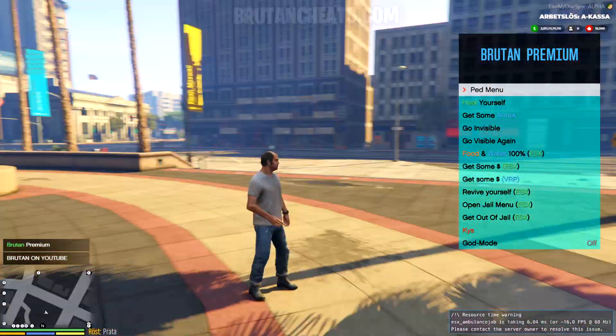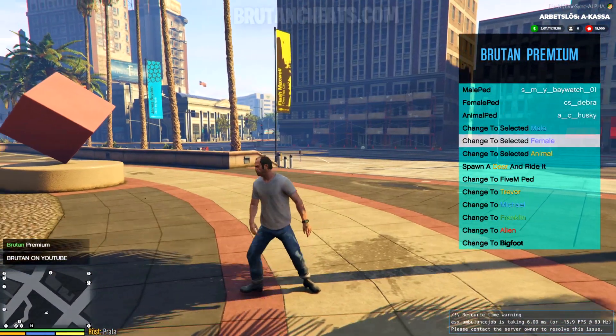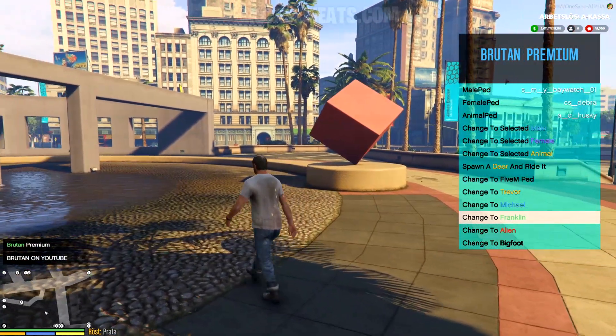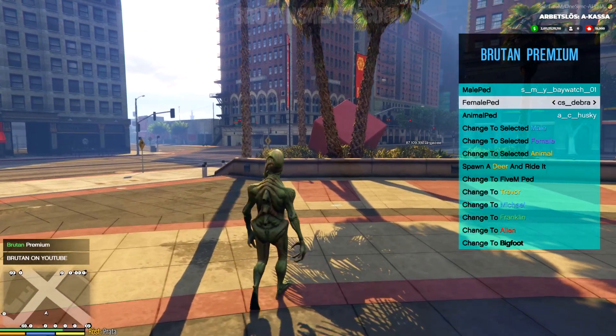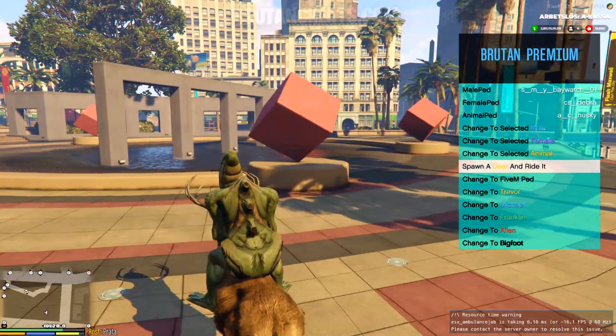Let's go to self menu. Here we have pet menu. Basically, we can change your pet to every single pet that GTA 5 has — we have Bigfoot, Alien, Franklin, Michael, Trevor. We can also spawn a deer and ride it.